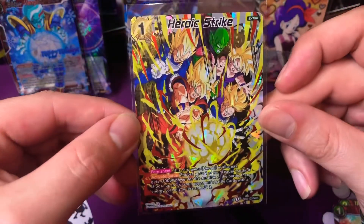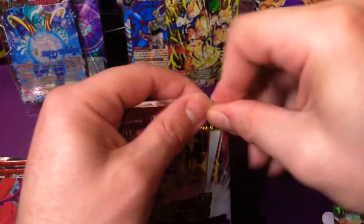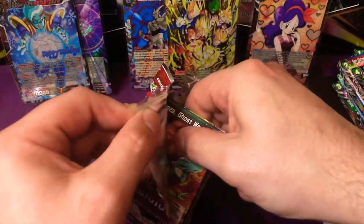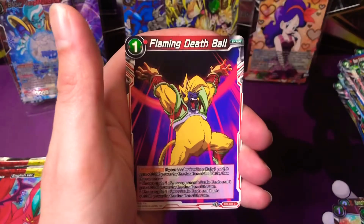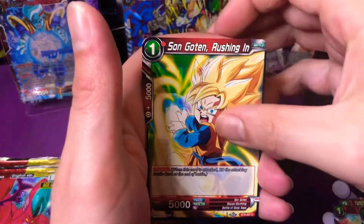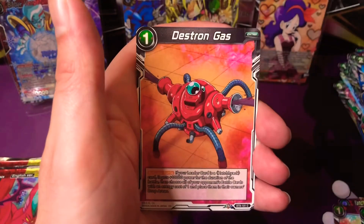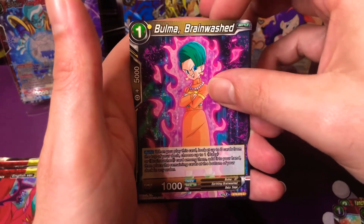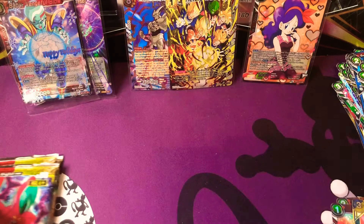I absolutely love that card - all the gang together, from the Hatchiyack movie as well. This opening is going really well - not only was the mystery box quite good but the packs themselves are absolutely sick. I absolutely love Dragon Ball Super, it's the main reason why I do this on the channel. Pokemon kicks off a lot more but I just love Dragon Ball. We got Bulma and a rare Vegeta - NG Saivo. Three more packs from this box and we've already got some fire out of it!